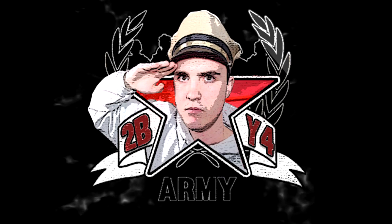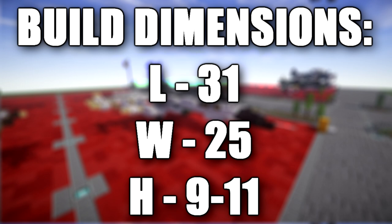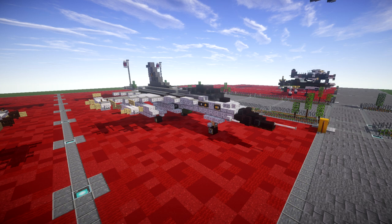In this tutorial we will be going ahead and building the AIDC F-CK-1A Qingku. The F-CK-1 Qingku, commonly known as the indigenous defense fighter, is a multi-combat aircraft named after Cheng Qingku, the last president of the Republic of China. The aircraft made its first flight in 1989, was delivered to the Republic of China Air Force in Taiwan in January 1994, and entered service in 1997.